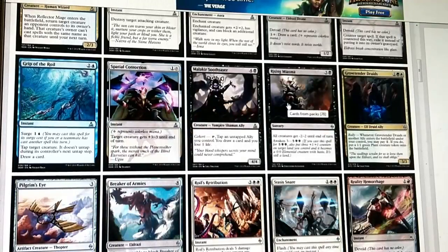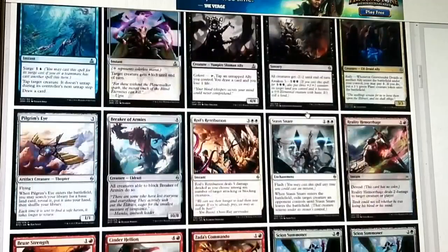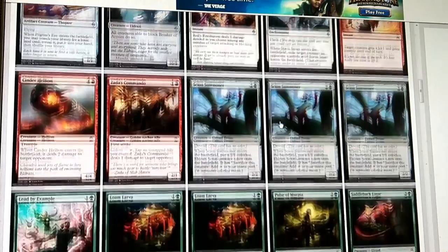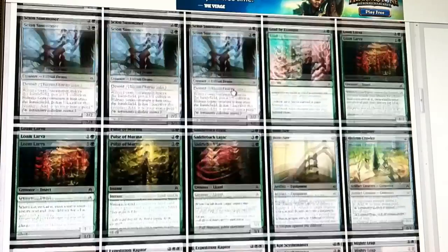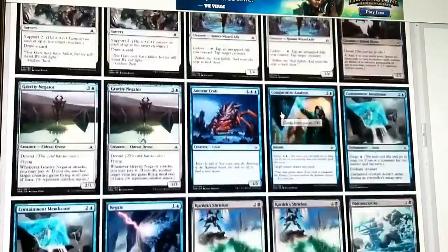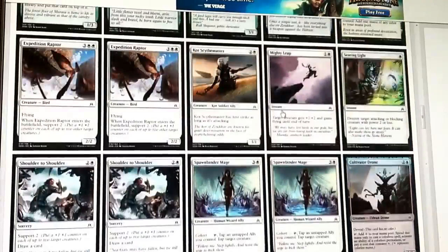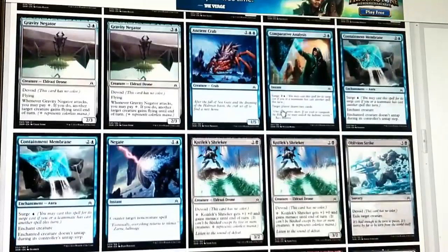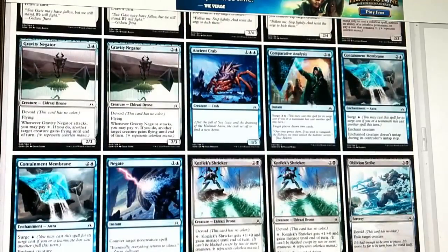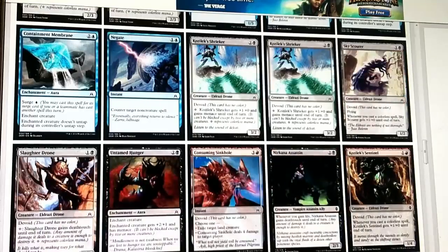I'll probably play Press into Service, but we also got Flaying Tendrils and Grasp of Darkness - so I really don't even need to see too much more to know we're definitely playing black. We got amazing removal. We may come back to Spatial Contortion. Malakir Soothsayer is more than fine. If we get the allies for it, Rising Miasma is also good. So we got some really playable black cards. There's Breaker of Armies - that's always solid. Reality Hemorrhage is definitely playable. Cinder Hellion and Zada's Commando are both definitely in. Hedron Crawler - yes.